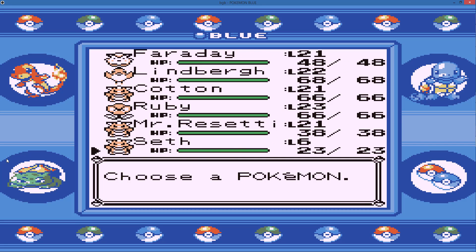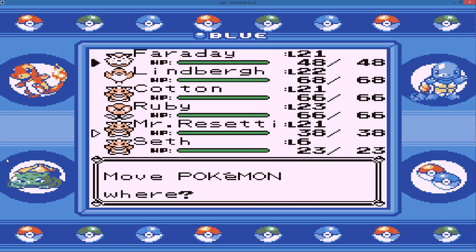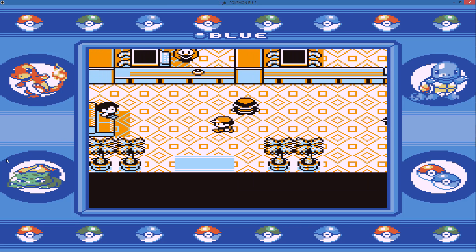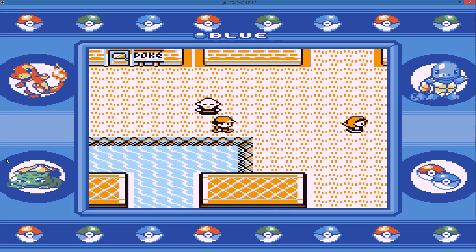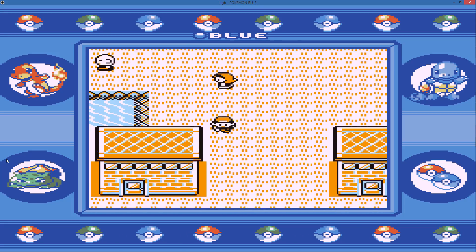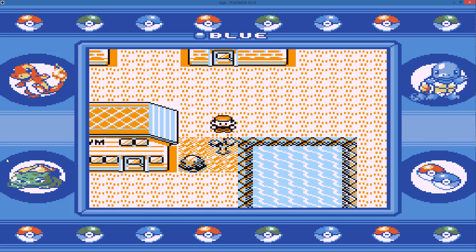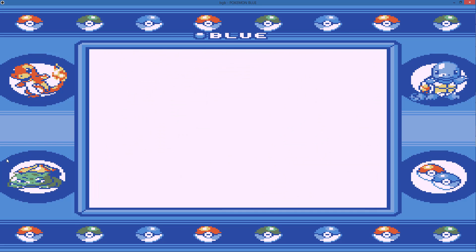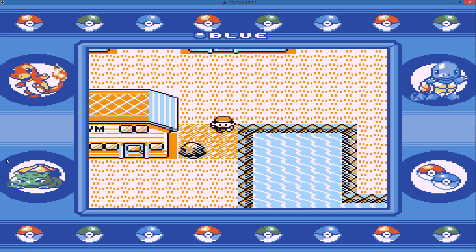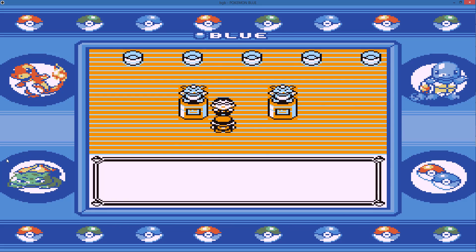Our lead Pokemon for this gym is obviously going to be Mr. Diglett. We'll cut down the tree and get started on the gym. Seth, Cut please — get rid of the tree. Let's get into the gym. Lieutenant Surge is nicknamed the Lightning American — he's an expert on electric Pokemon. Birds and water Pokemon are at risk, beware of paralysis too. Lieutenant Surge is very cautious, you'll have to break a code to get to him.